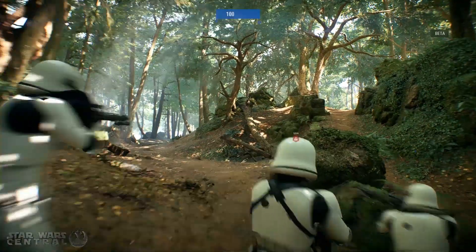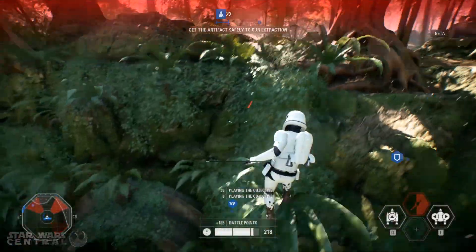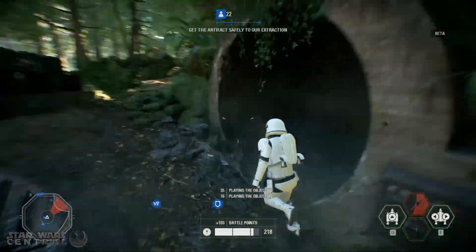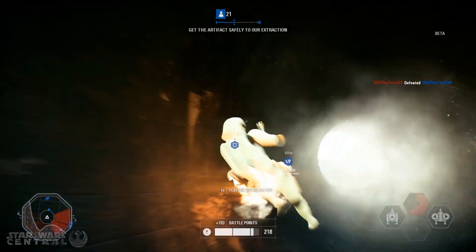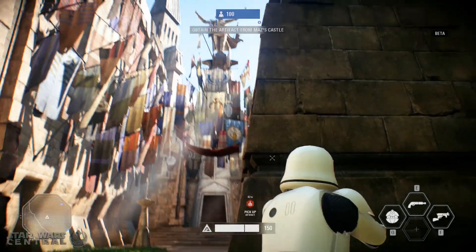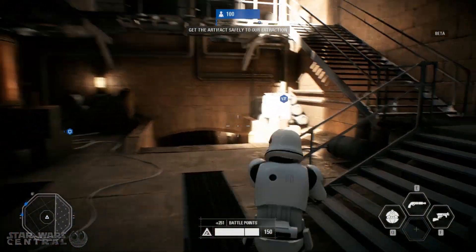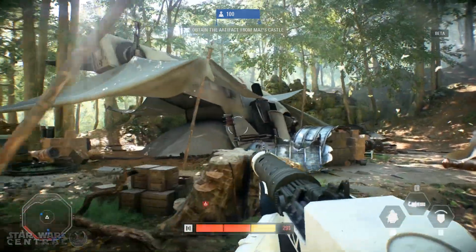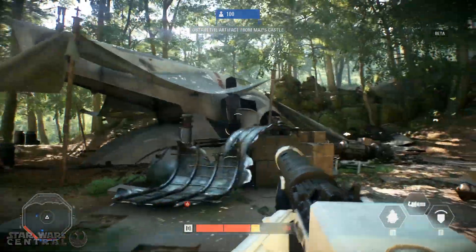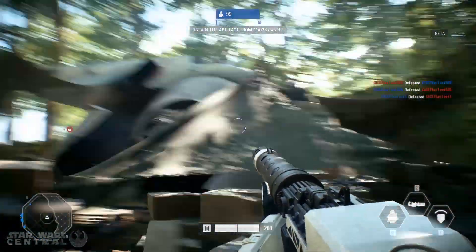This map is incredible. The attention to detail and the variation in the different areas you can play in are fantastic. You've got a large industrial area with a pipe and a lot of machinery, then you've got Maz Kanata's Castle which is absolutely astounding in terms of the amount of detail and easter eggs, and then at the side of the map there's a fire spray gunship — basically the same class of ship as Slave 1 — and lots of other cool features and details that make this a really fun map to play.